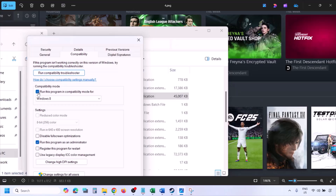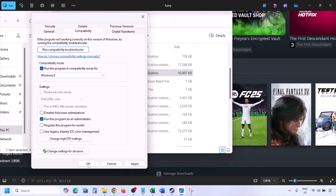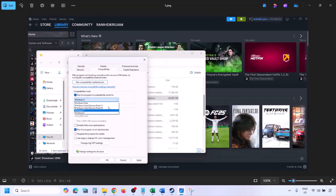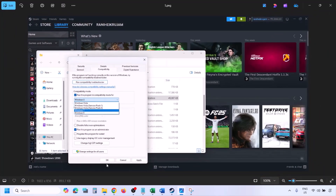Still not working? Put a check on the compatibility mode box and select Windows 8 from the drop-down option. Hit Apply, click OK, and launch the game. Still not working, select Windows 7 instead, hit Apply, click OK, and launch the game.